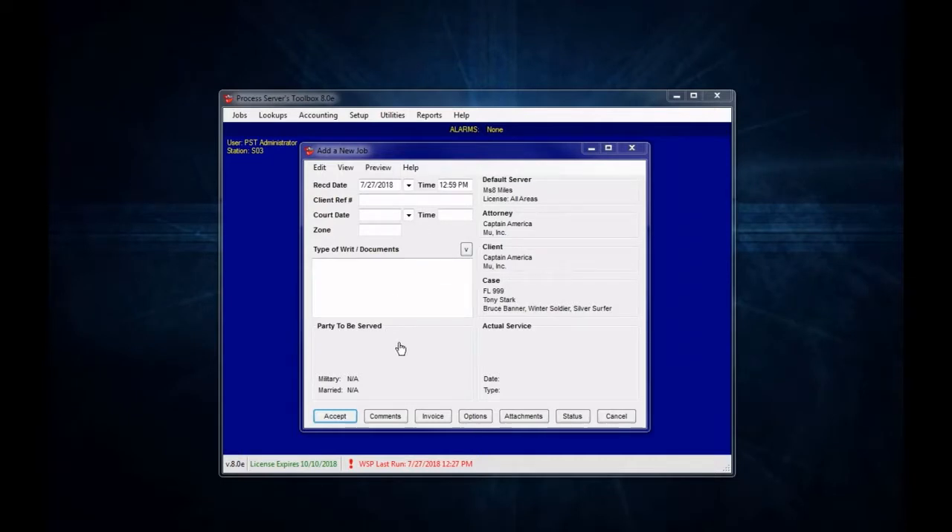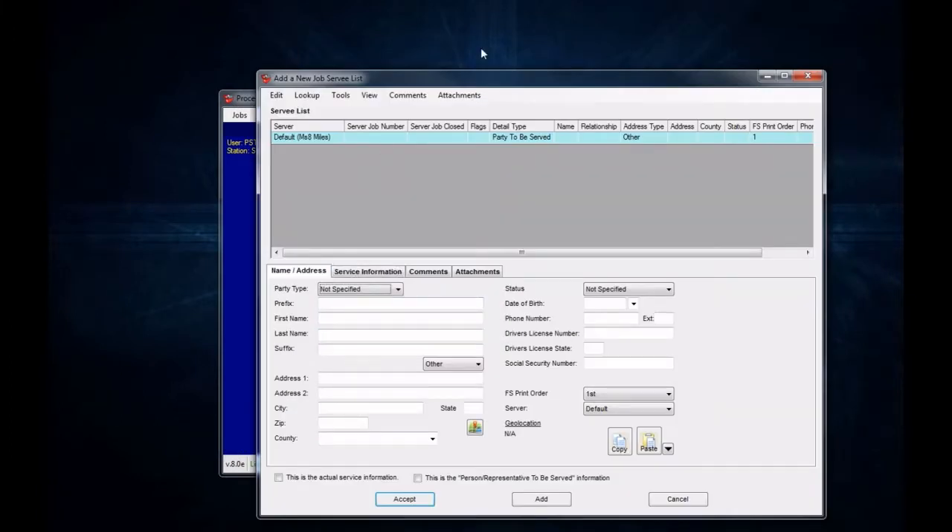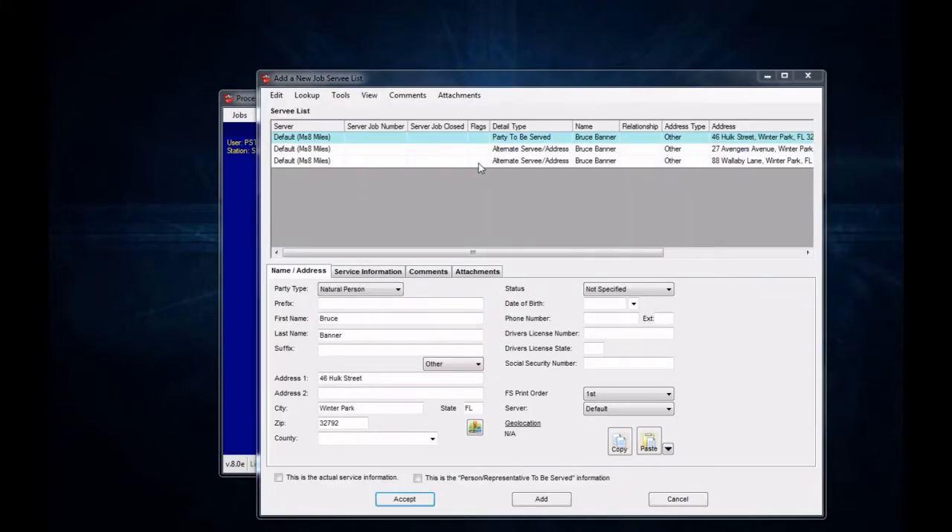Now we have multiple servers on the job, but we need to link them up with different survey details. So I'm going to quickly enter in a couple of survey detail addresses here. And there we go — now we've got a couple different survey details entered in.